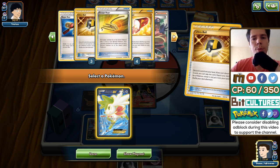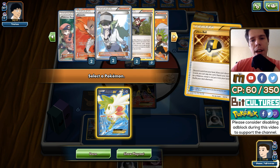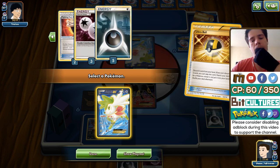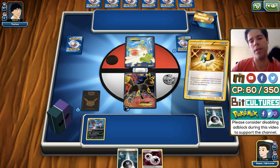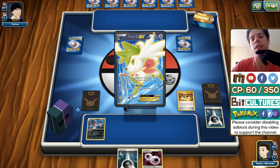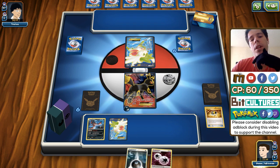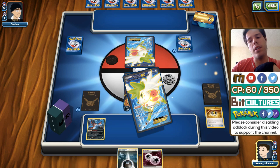Besides that we have a single Super Rod, a single Escape Rope, two Parallel Cities to punish opponents and improve the Mega Rayquaza matchup, and three Fighting Fury Belts. The Fighting Fury Belts don't help Fright Night Yveltal unfortunately, but they do help Yveltal EX, the other Yveltal, Umbreon, Mew, and even Shaymin in some spots.